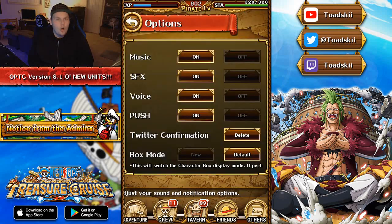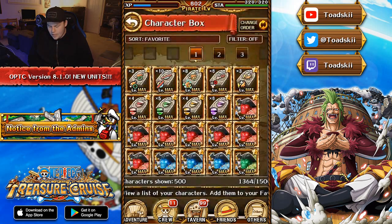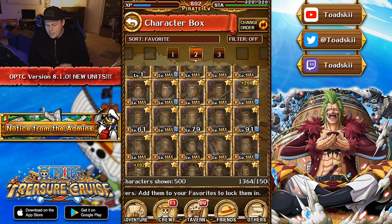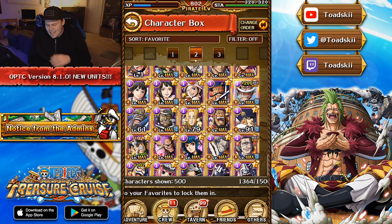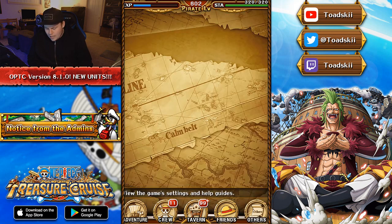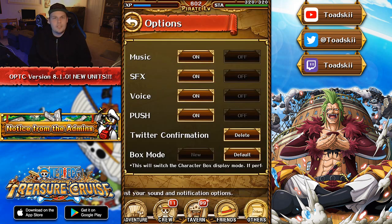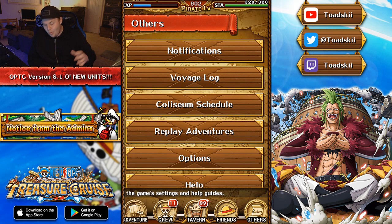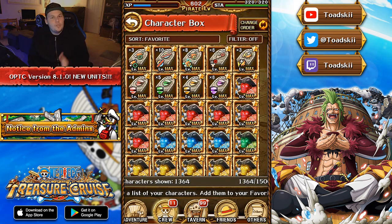When you change it to the new version of box mode, your character box will be segmented into different pages, and each page is 500 maximum units. It's not really well designed — I honestly would recommend staying as default. It's much easier to organize your character box and filter through your characters. You can switch via the box mode option in the options menu. It gives you the choice of new or default method, which is nice.